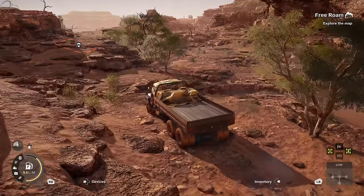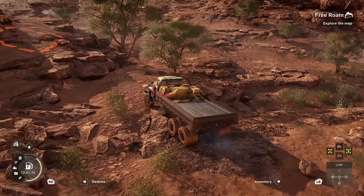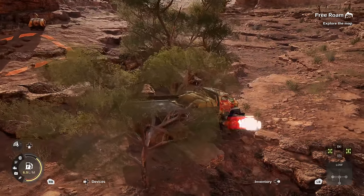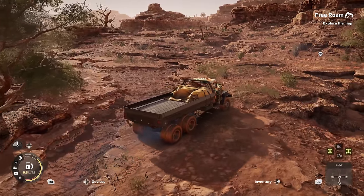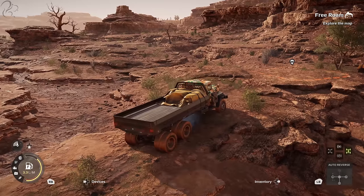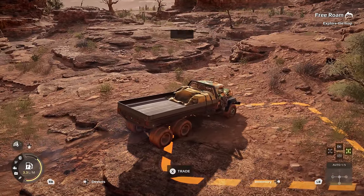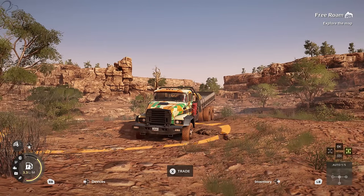Expeditions is a different take on things. It offers the same kind of vehicle physics and a similar UI — you'll feel familiar and at home — but it sees you exploring rather than transporting cargo. You lead scientific expeditions across distinct environments: Little Colorado is a beginner's map teaching you the basics, Arizona is a dry dusty map filled with canyons and boulders, and finally the Carpathian Mountains in Central Europe, filled with hills, trees, mud and swamps.